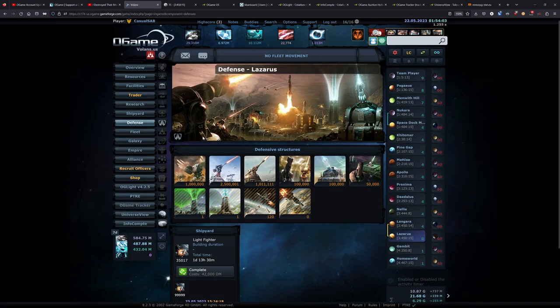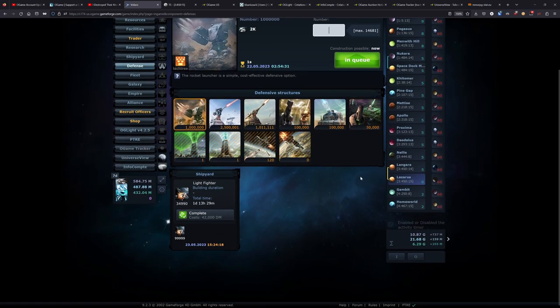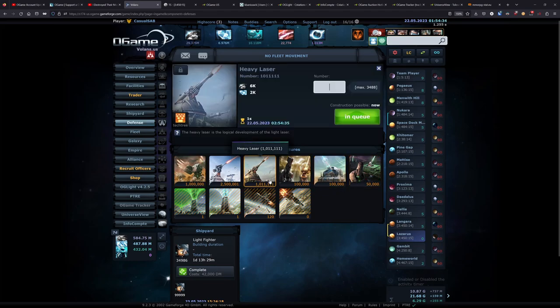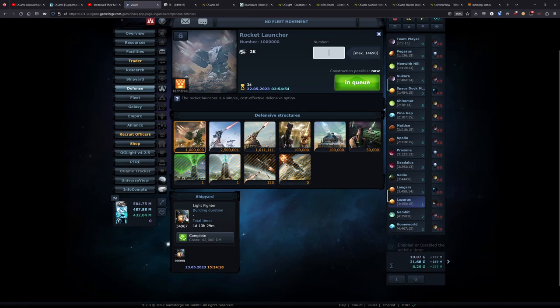Everything else builds in a second. This planet does also have some defenses — this is my only turtle style planet. It's not that much compared to other players, but if I have a build queue active on this planet, I feel like the defenses are going to make it too difficult or not worth attacking for most players. The defenses include 50K plasma turrets, a million heavy lasers, 2.5 million light lasers, 100K Gauss cannons, and 100K ion cannons. I feel like the defenses are okay — it's probably not the best composition, but it works. I haven't had anybody yet go and hit the light fighters that are building here, but now that I've said it, someone's going to go through and do it.